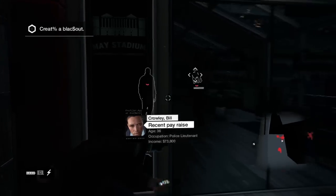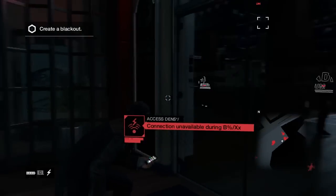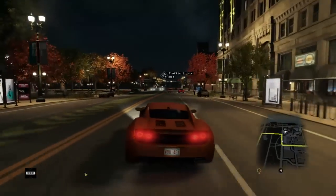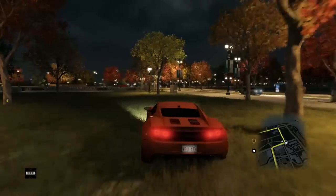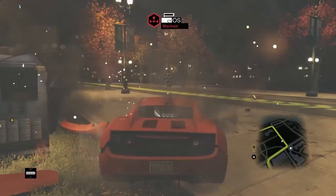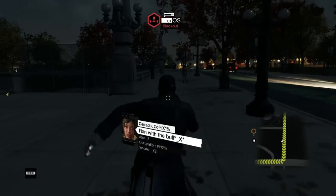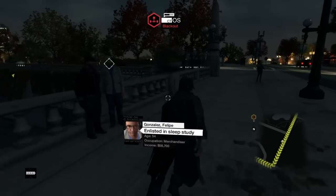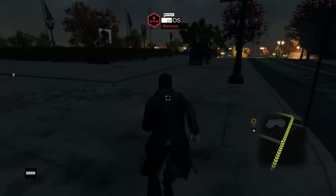It'll take you a while to unlock the ability to cause a blackout of an entire city block, and even when you do unlock it, it's a limited use ability. So as you're clattering around the city, keep an eye out for the big CTOS transformers by the side of the road — smash into one with your car for an instant tactical advantage. Blackouts cause enemies to forget where you are and make you harder to spot, but it's not long before the system reboots, and you don't want to get caught like a deer in the headlights.